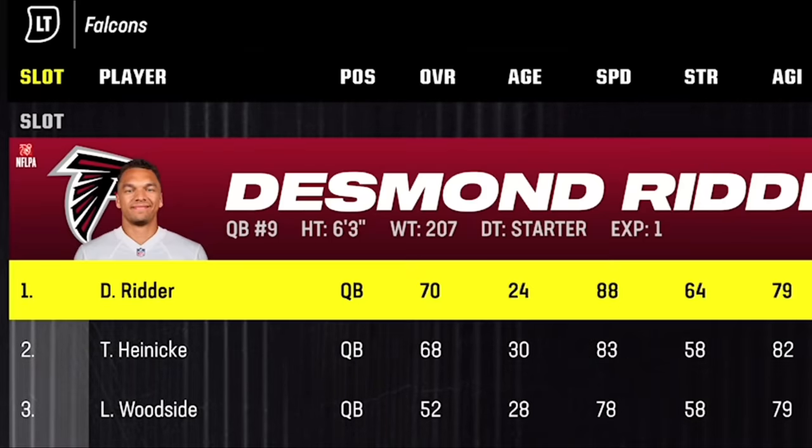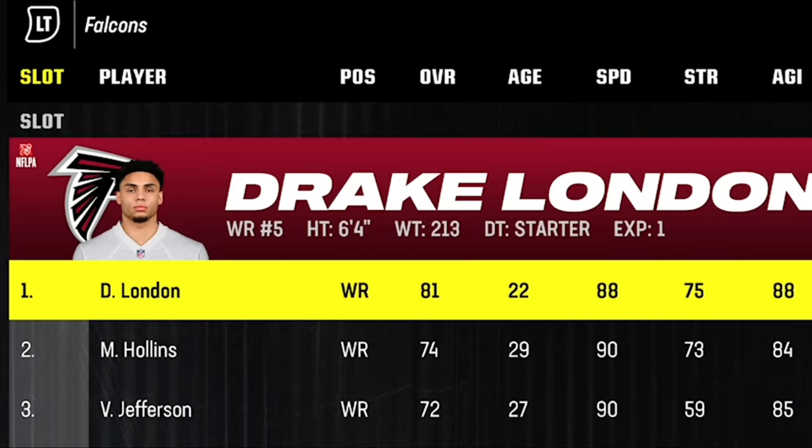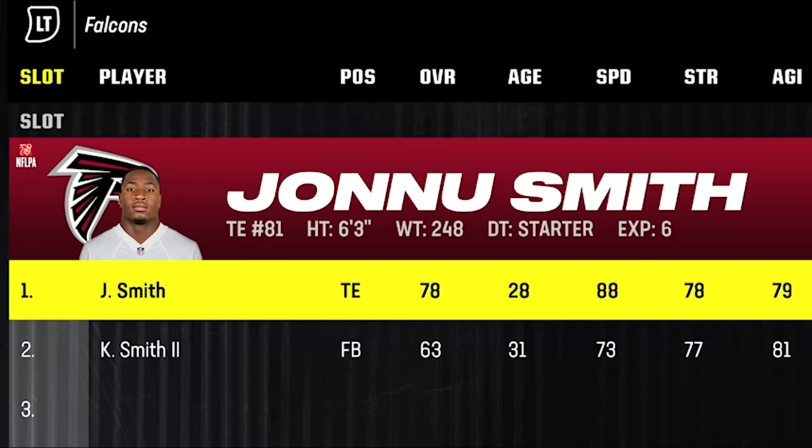They don't really have a good quarterback situation, but everything else on this offense is pretty loaded, with cheat codes like a 6'6", 91-speed Kyle Pitts and Drake London, who's basically the exact same player. They have a lot of speed at receiver as well, with Scottie Miller at 95 speed, and even their backup tight end John Smith has an 88 speed.